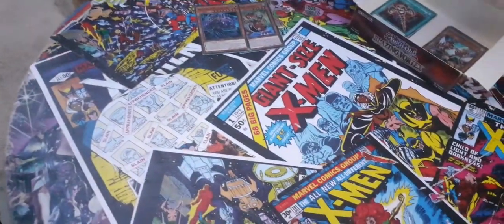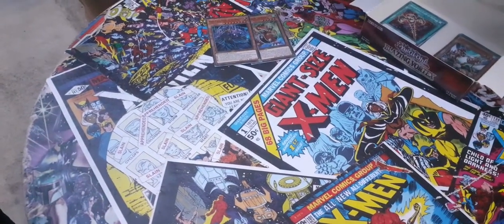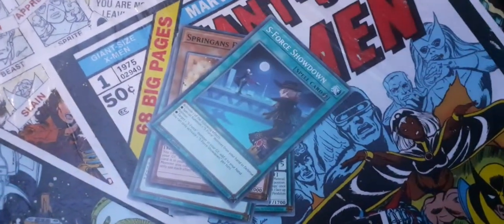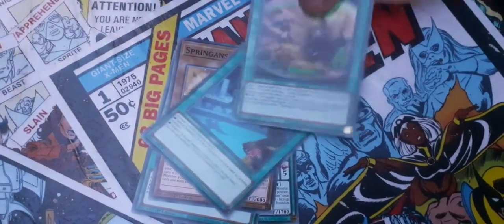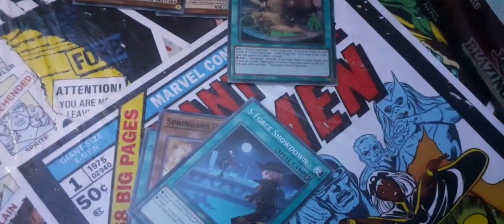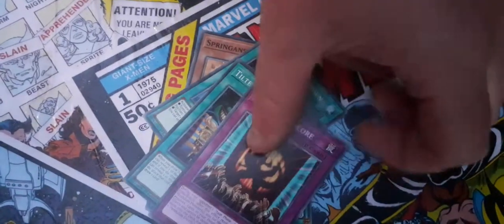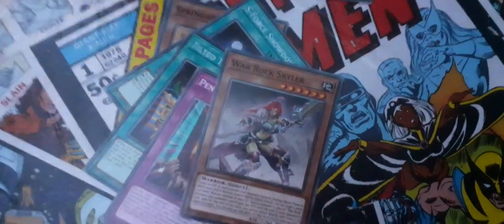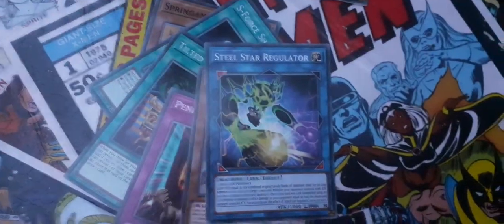Next pack — let's see what we can do. We have Giga Thunder, Cyclops, Tri Brigade, Samman's thing, S4's thing. We've got Springan's Watch, which is the super rare. Tilted Tri Pendulum. Some Encore. War Rock thing and a Steel Regulator thing.